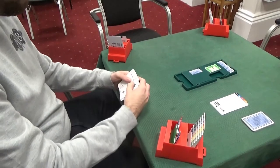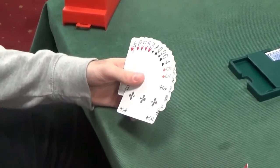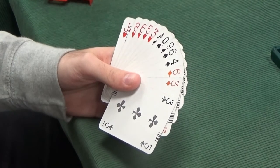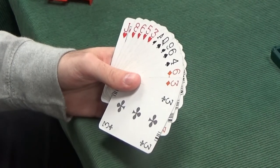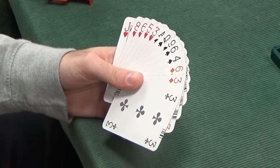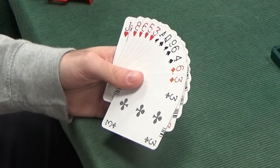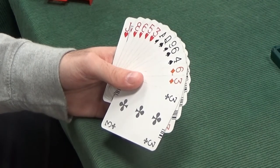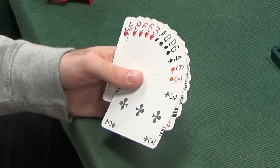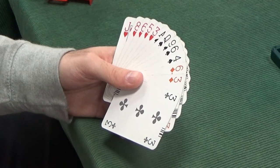Down to South. So South has got 5-5 in the majors but only 7 points. If we were overcalling 1 of a suit, 1 of a minor most likely, we could probably make a bid here. Overcalling 1 no trump, the difficulty we've got is we've got a bid at the 2 level. But we do have a really good shape — 5-5 is an excellent shape. But at the 2 level ideally you would like 10-plus points.